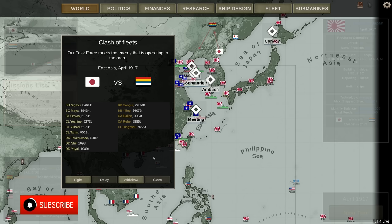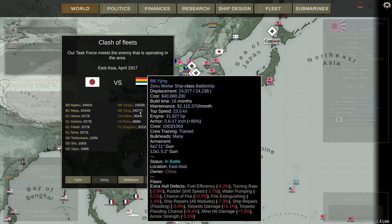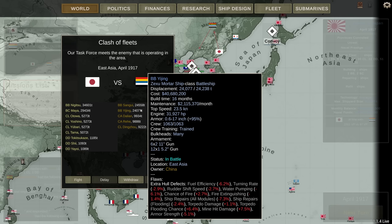Hey guys, Stealth here, and welcome to episode 7 of the Japanese campaign. I am clashing with a Chinese group — I call it a clash of fleets, though that's a bit of an overstatement because it's just two battleships and three heavy cruisers. I'd more consider this a task force. Either way, these guys have two different ships of the Zexu Mortar ship class. They've got 11-inch guns, and considering the name of the ship, I suspect it might be one sent in by a viewer.